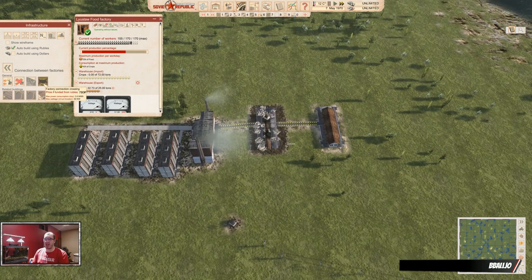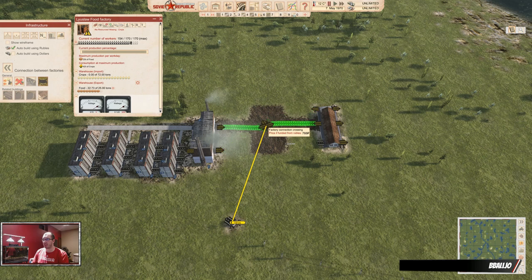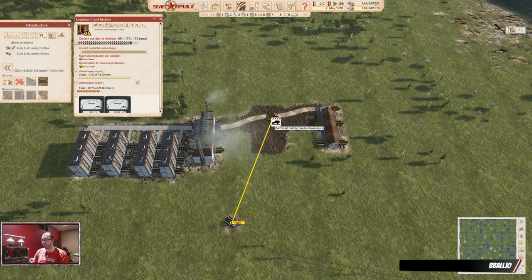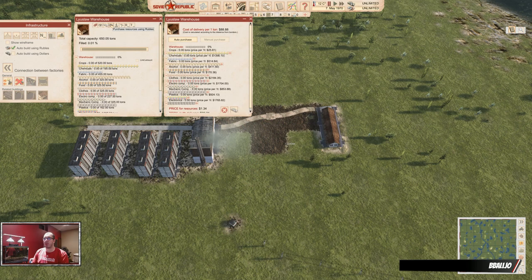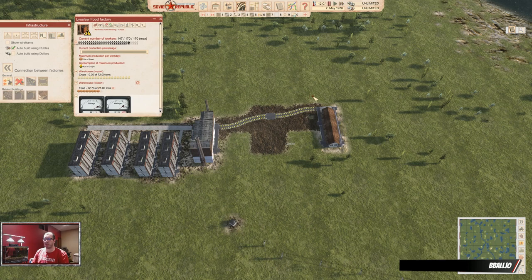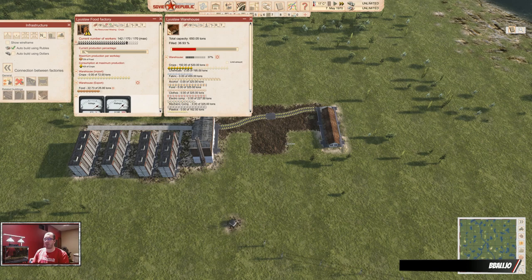They added factory connection crossings because if a connection is too long, you can't place it directly. There's a way to extend this: the forklift factory connection lets you place it really anywhere, and the connections attached to these can be a lot longer. However, these factory crossings do not allow direct movement of goods on their own — you need to add forklifts.